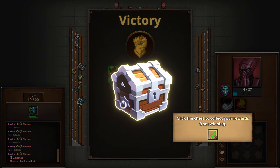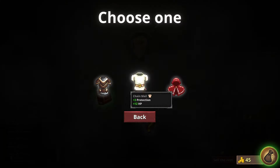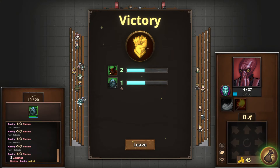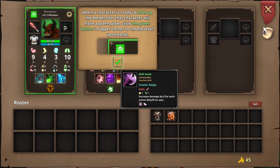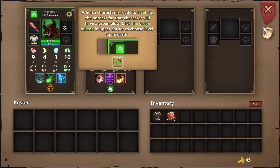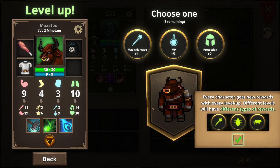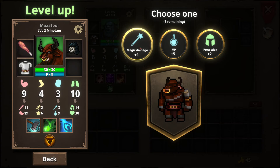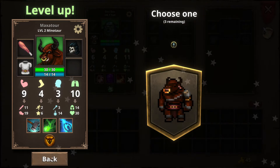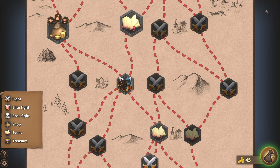Click the chest to collect your rewards. When a character is ready to level up, the borders of that character will have a green glow. Every character gains new rewards with every level — different levels have different types of rewards. Magic damage, mana points, protection — let's go mana because he's pretty lean on mana. Increase the damage by 6 for each active debuff on the user — let's hold on to that for now.